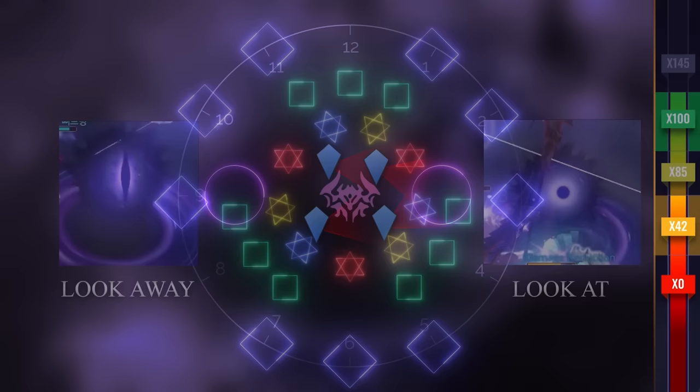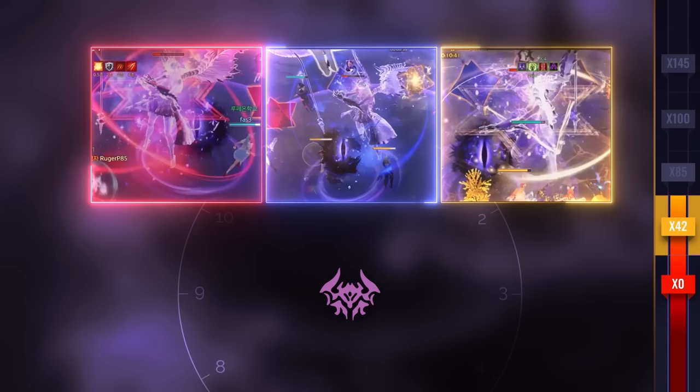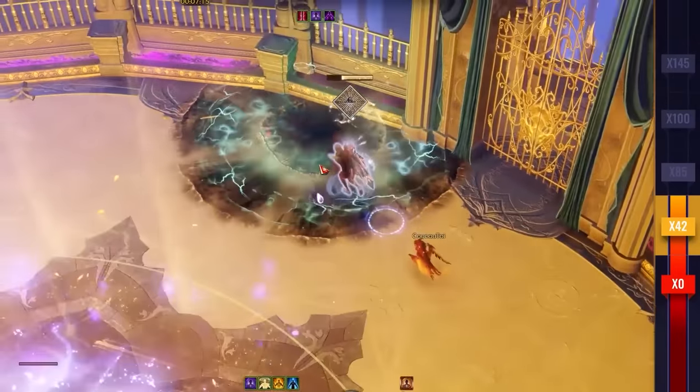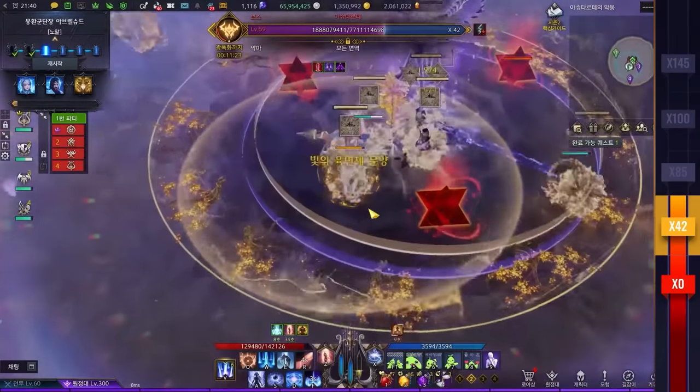At 42 lines, she'll spawn a series of 9 stars, cubes, and diamond shapes. She will also glow red, blue, or yellow at the beginning of the mechanic. Out of 3 blue, red, and yellow star shapes, 2 players will need to destroy 3 star shapes each that is not the boss's color. For example, if the boss goes red, one player destroys 3 blue stars and the other destroys 3 yellow stars. Remaining 3 players destroy 3 cubes each, and the last 3 players destroy 3 diamonds each. When done correctly, diamonds need to stay away from each other and squares group up. Make sure to predetermine your positions before the fight to not get confused.